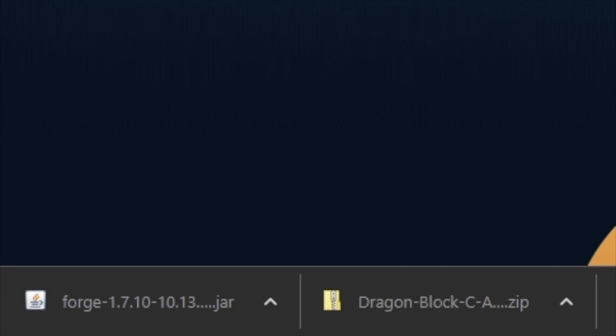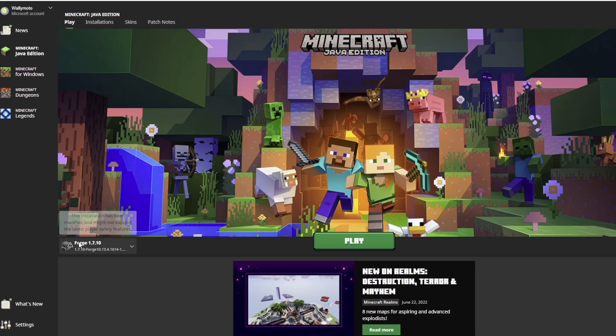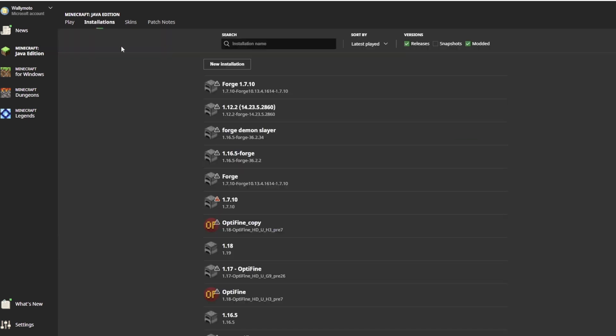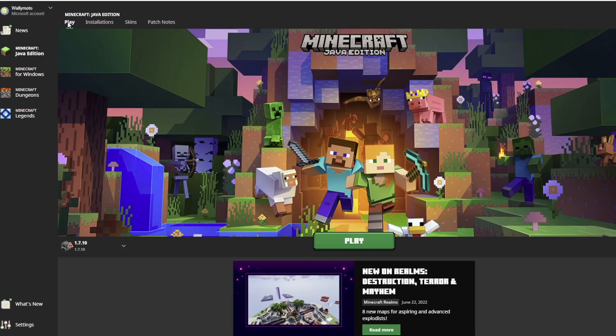Go ahead and close that out. Now go ahead and open up your Minecraft launcher. You should see a Forge 1.7.10 profile if you already installed Forge 1.7.10 before — for example, if you've played DragonBlock C before. If you do not, at least have 1.7.10 installed. If you don't know how to install DragonBlock C in general, I have a whole video on that — see the description below. All you need to do is go to Installations, configure your profile for 1.7.10, and click Play so you actually have it installed on your computer. I already have it installed, so I'm not going to do that.